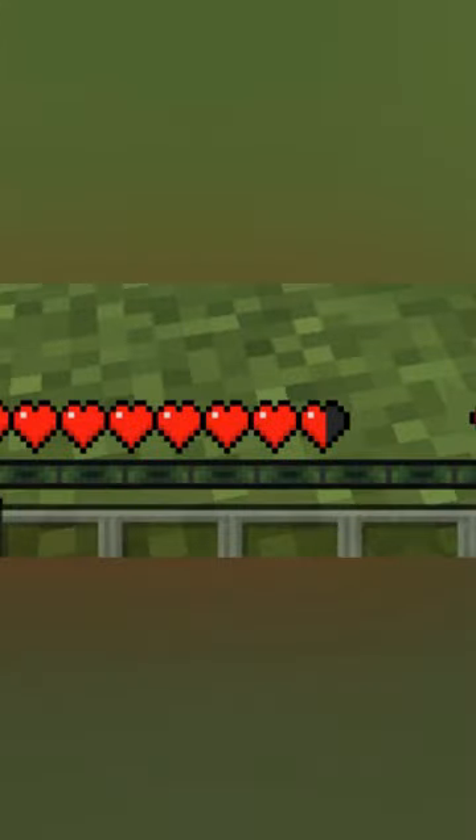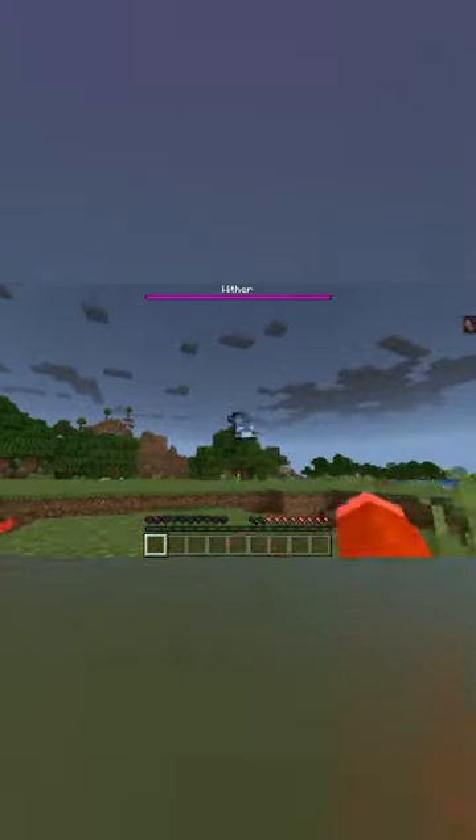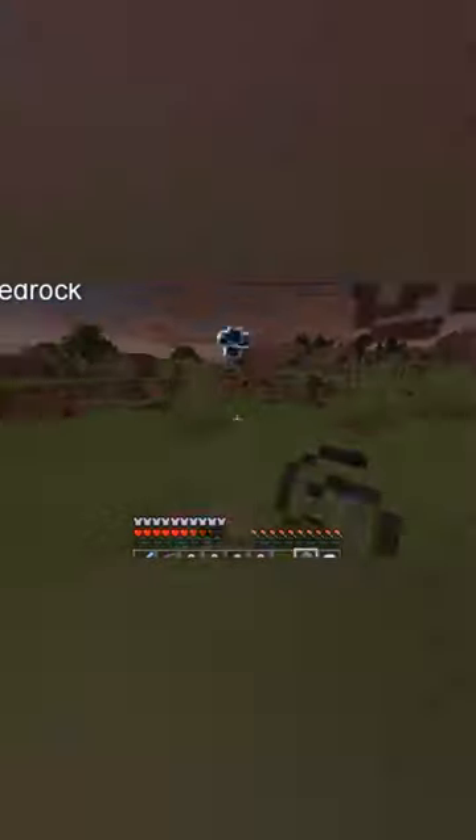Though it's not really useful since spit doesn't even do one heart of damage. Another cool thing you can do is deflect blue wither skulls from the wither. P.S. we need the Bedrock wither in Java — it is so much cooler.